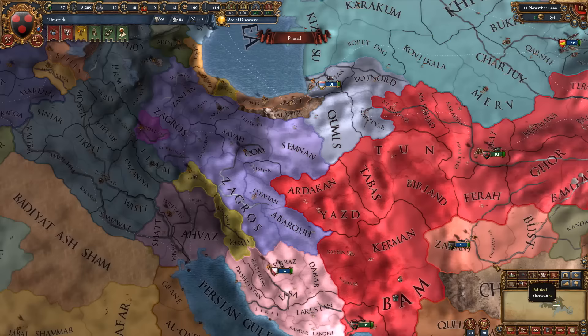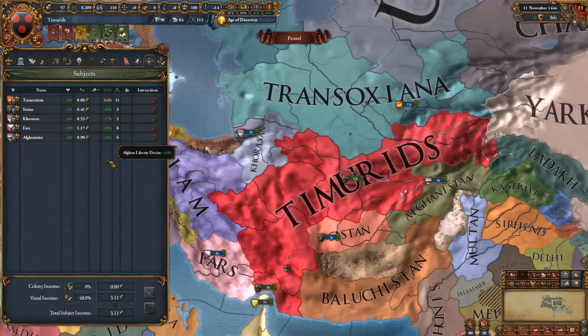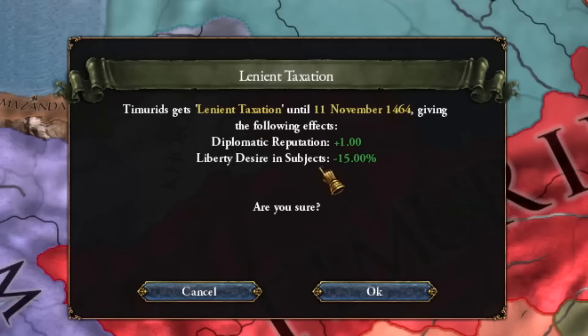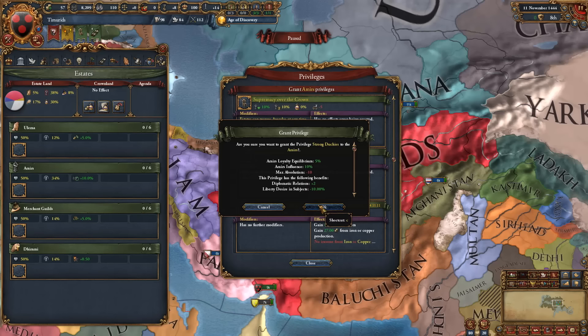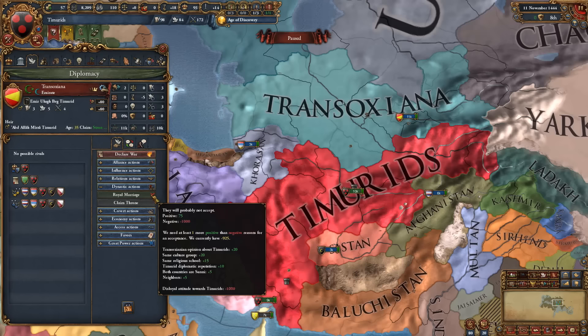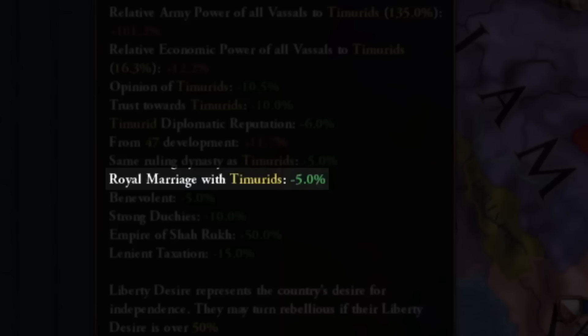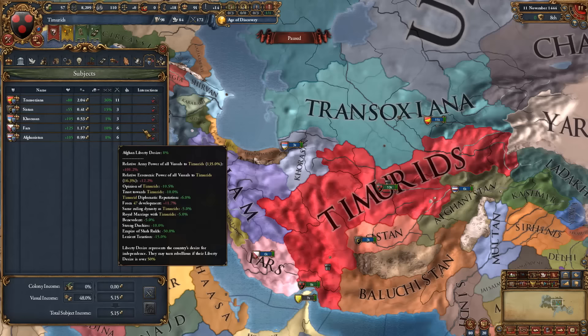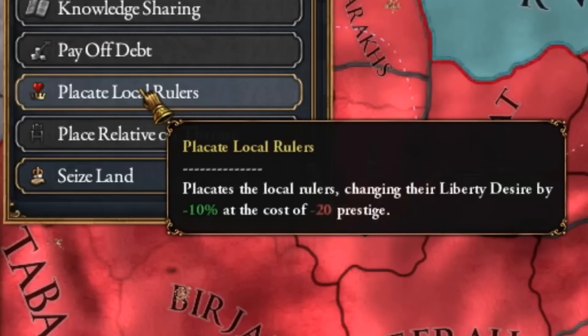There are two main things to handle at the beginning: our vassals, which can be a little disloyal, but don't be fooled — they're easy to get back in check. First, get the government interaction for liberty desire minus 15% and diplo reputation plus one. Second, get the Strong Duchies offer for minus 10% liberty desire and diplo relations plus two. That means we can do our Timurid leadership mission since they're all back to loyal. Get royal marriages with all of them, and remember to dev up their lands — each dev click lowers liberty desire by 5%, or placate local rulers for minus 10 liberty desire at the cost of 20 prestige.